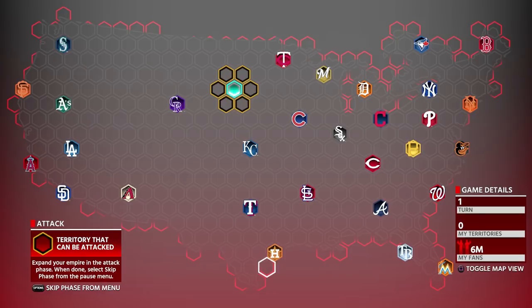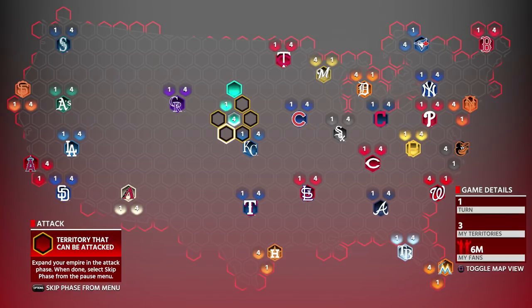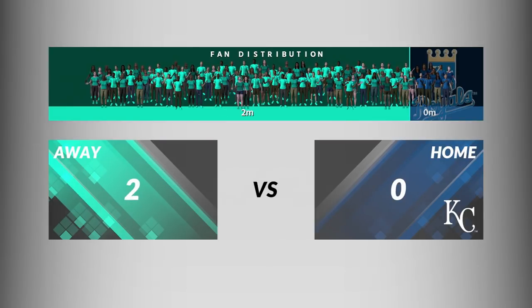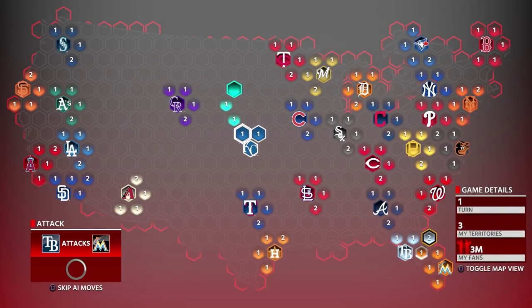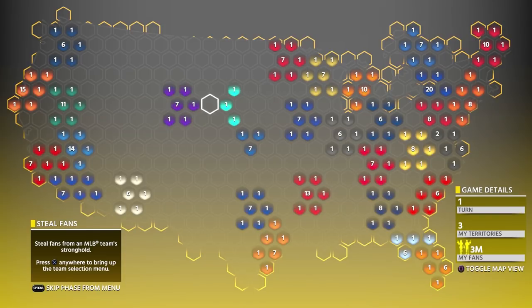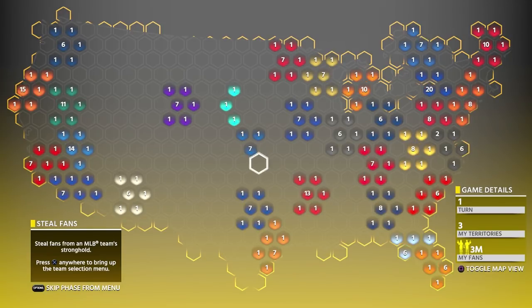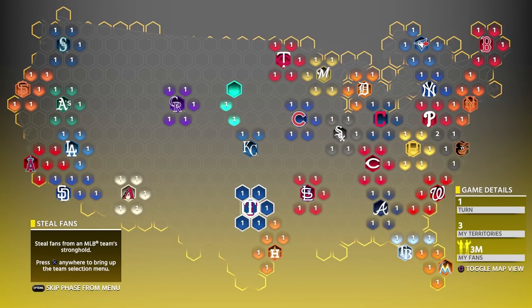He started at the Royals. You can sim that first interaction — if you lose fans you can restart since it's not far. I'd sim the first interaction, then play and take their stronghold, then start stealing fans. Do the first few steal fans on Legend if you can. Then make your way down to Texas, and then Houston. If you have an uninterrupted route back to your original stronghold, you can move fans back there.